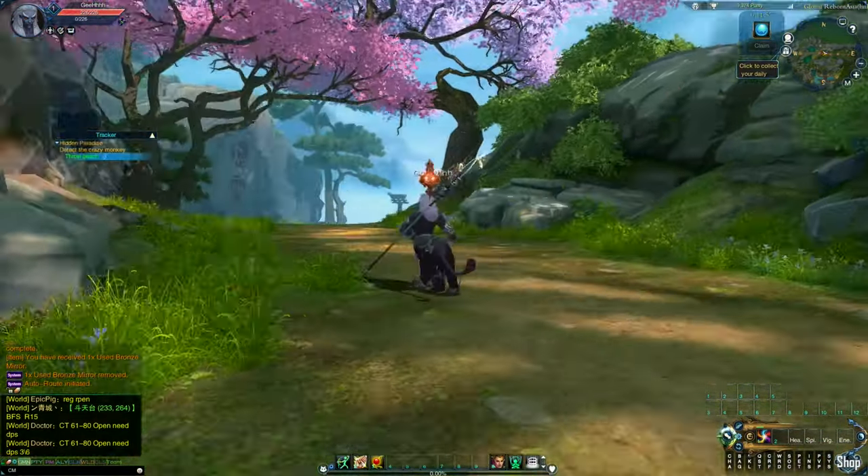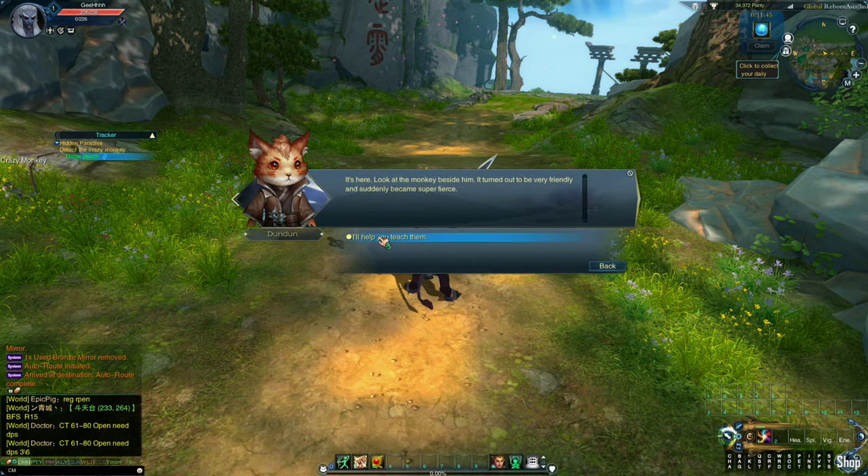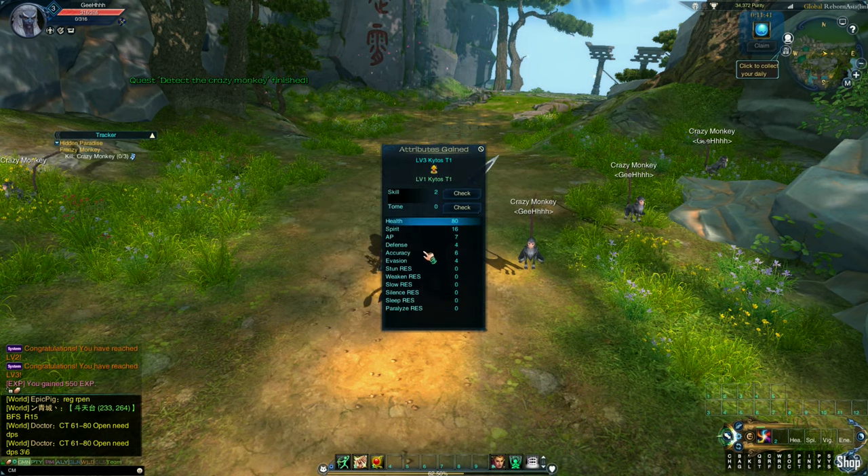Look at this game — looks really beautiful. Now we need to throw Peach. There's a dialogue that popped out, and now the quest has changed — we need to hunt down crazy monkeys.